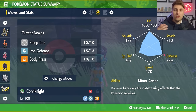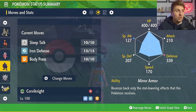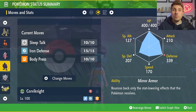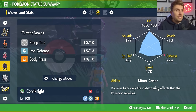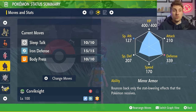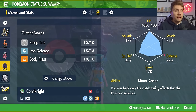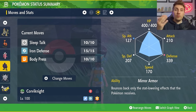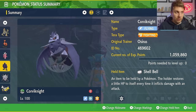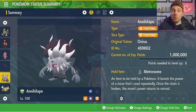Sleep Talk gives us that option if Yawn appears from Eevee. Iron Defense is there to boost our Defense by two stages every time we use it, which also strengthens Body Press. Body Press is the main attacking option. Similar to Kommo-o, we're just racing to Terastallize with Corviknight as soon as possible. Once we do that, combined with Iron Defense, we should be able to do some pretty sizable damage. Corviknight is a very good option going into this raid.